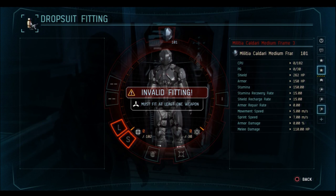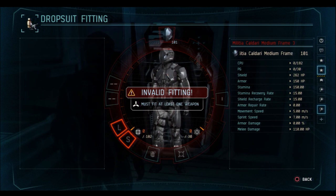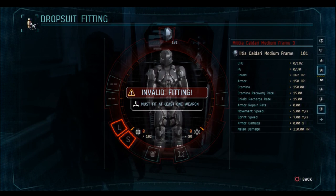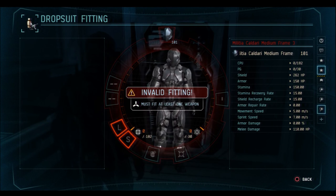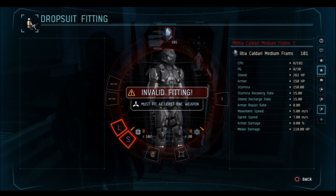On the right side of the screen you're going to see the statistics of the drop suit. It shows that I have zero of 182 CPU and zero of 30 PG. Now I have some upgrades for my CPU and PG, so that's going to be a little bit higher than what a beginner will have — just take what I throw on here with a grain of salt.